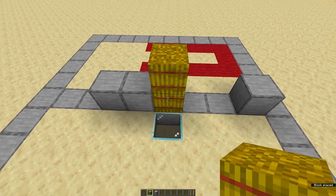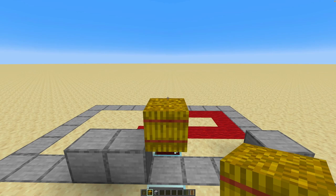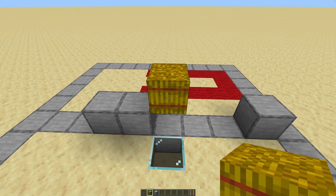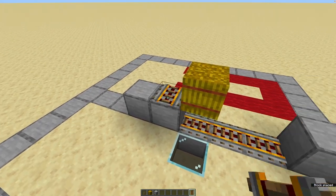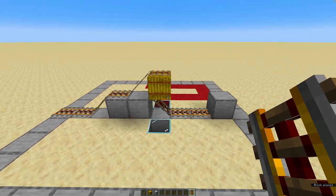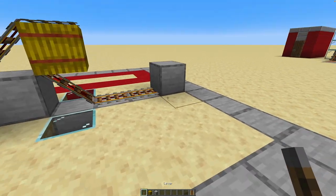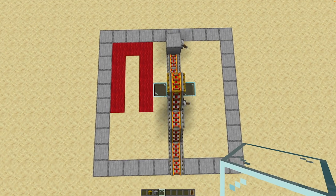We start off by coming to this block right here and placing a hay bale, because a hay bale negates some of the fall damage for mobs or players when they drop down. Then we just take powered rails like this, right here and right there, and lead it out of the farm. Then we take a lever and power this, this, and this.